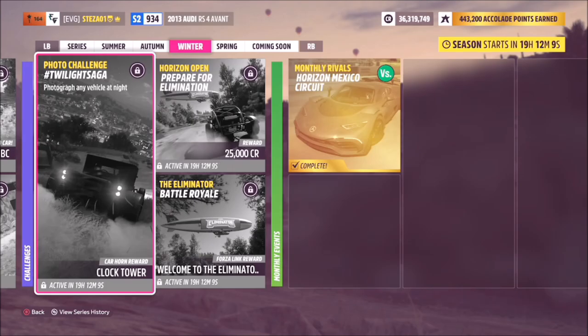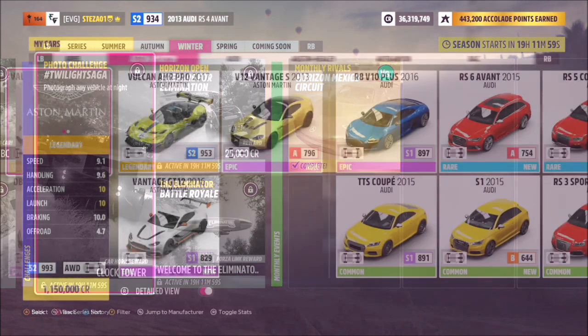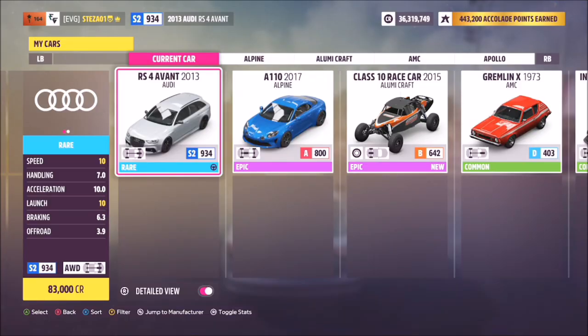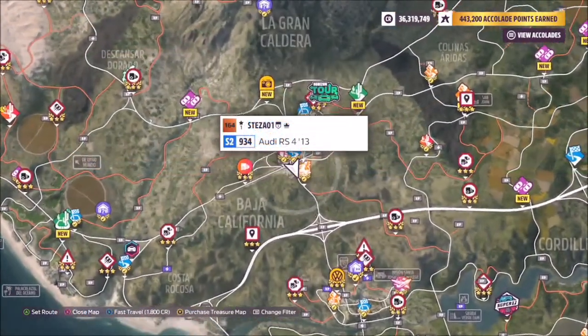Hello and welcome back to the channel. Today I'm bringing you this week's photo challenge guide called Twilight Saga. Now this one is very easy so I'm going to show you how to do it as quickly as possible. This one just wants you to take a photo of any car at night time, so pick yourself out a car — it does not matter which one.